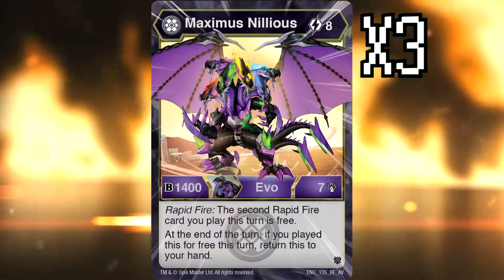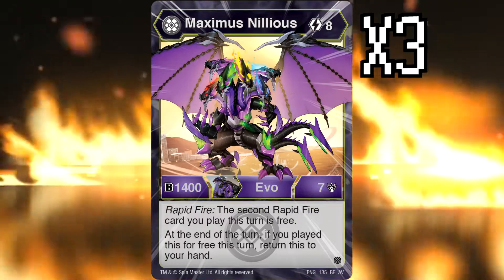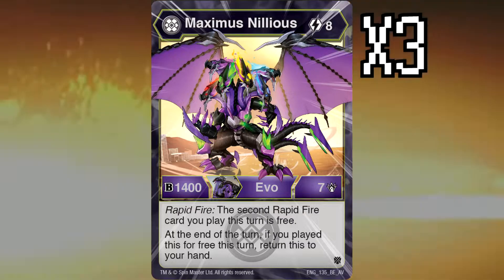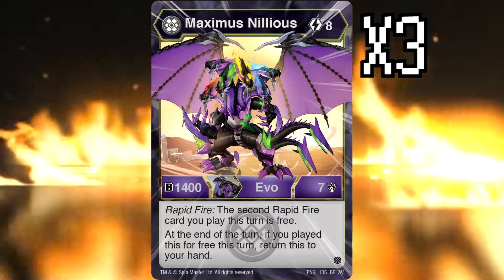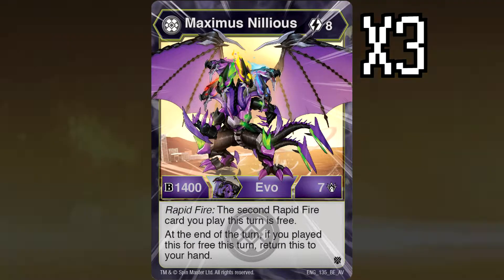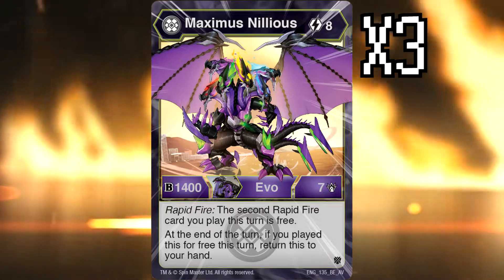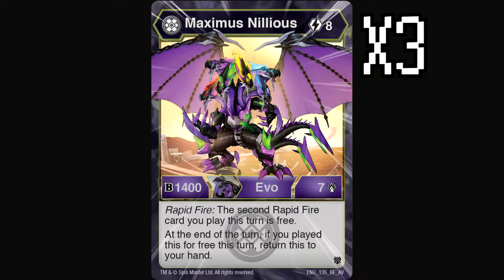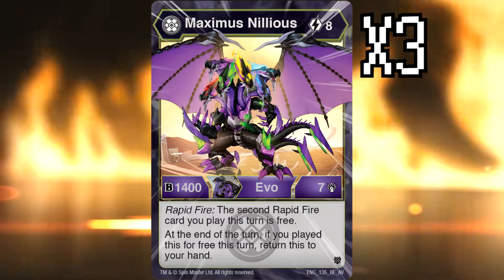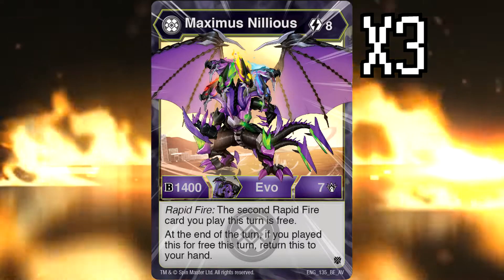For Evos, we are running three copies of Nillious Maximus — the Darkus one from Armored Alliance. It is eight energy for an amazing body, and you can Rapid Fire it out, so that eight energy is never going to be paid. You are never playing this for its full cost — if you do that you are actually insane. But 1400 B power, four and seven damage just for Rapid Firing it out is amazing, and at the end of the turn it returns to your hand if you played it for free. That's the whole reason Rapid Fire works as a deck.